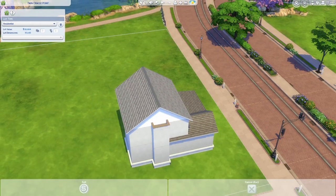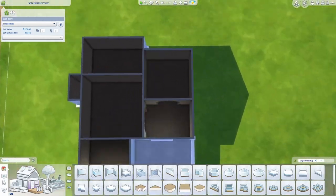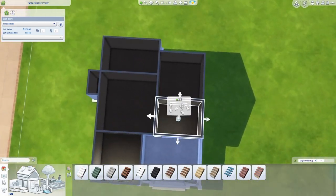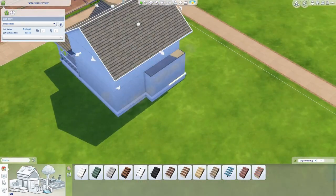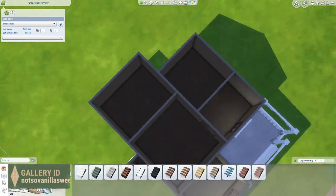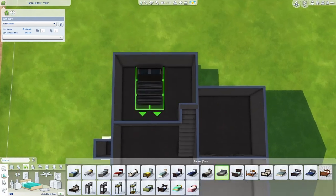I also know that not everybody is here to download the houses — sometimes people just want to watch a speed build. I do that a lot, I'll just watch people build and listen to them talk. But if you are interested in downloading the houses, they are always on my gallery. My gallery ID should pop up on the screen right now, and hopefully if you do play in this house you enjoy it and have a great time.